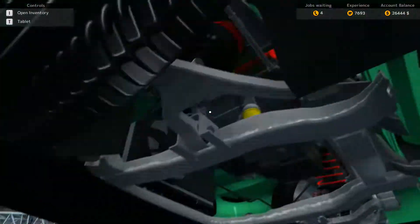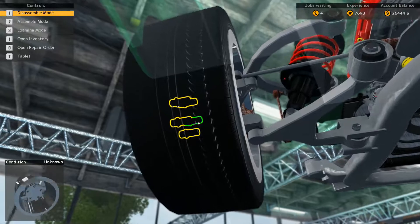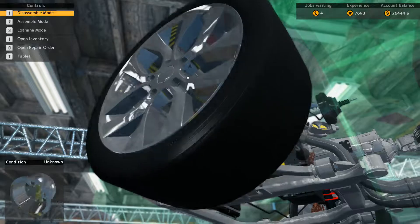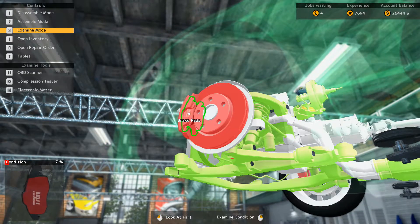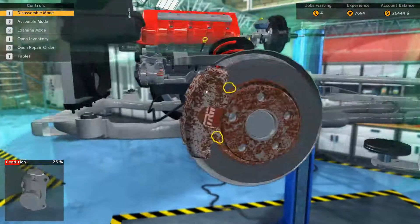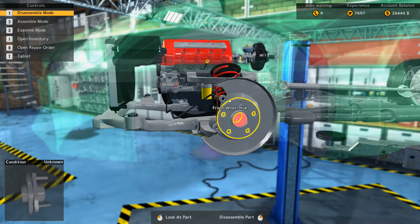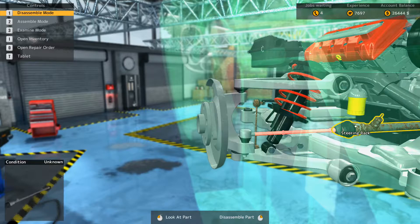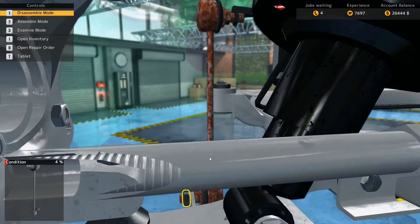We'll put the car back up on the lift and work on it more. You can see we're going to start taking apart the car — there are different bolts and materials that make up these pieces, which adds that extra layer of simulation. The brakes are all messed up, so you can change out the brake pads and rotors, using your mechanical prowess to figure out what else is wrong.